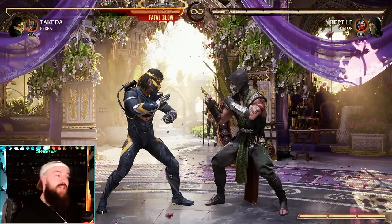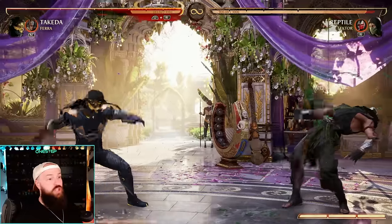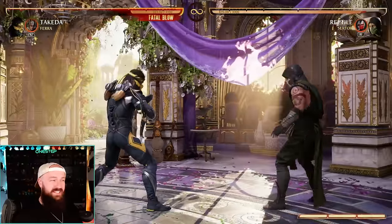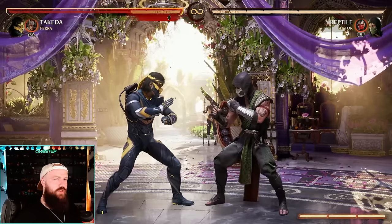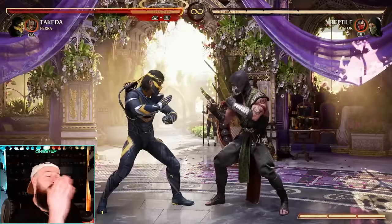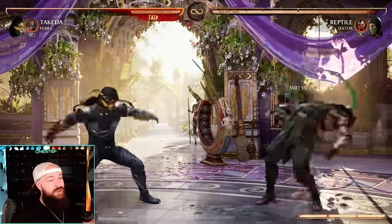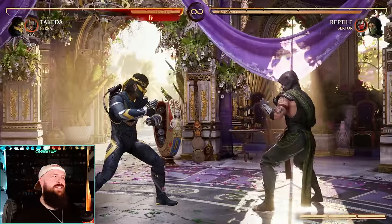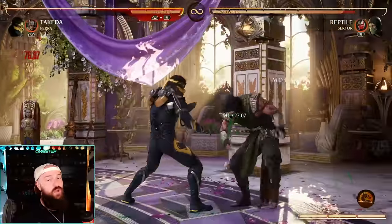Takeda is a really good mid-range character. Look how far back-two reaches - that's really good range and it's a mid hit. Forward-one is also pretty decent, and both go into combos. Up close we have one-two and two-one, which are your up-close punishing moves. Back-two-one is not safe on block, so in my opinion it's only safe inside of combos or for a punish. Forward-one has good range, it's faster, and forward-one-two is safe on block as well.